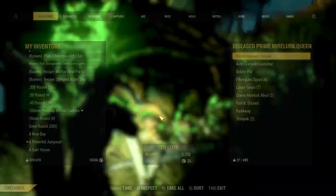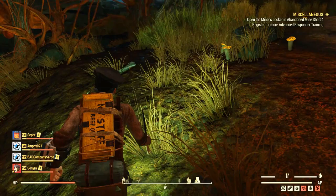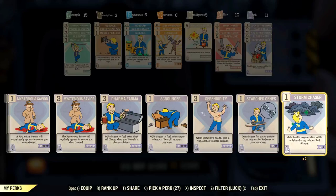Before I explain the second event, I want to mention something. Because the other event pops up every hour, you will probably have some issues keeping your prime meat fresh. I strongly advise you to get a good Whet Stale perk, which will really help you with spoil rates — the meat will last much longer.